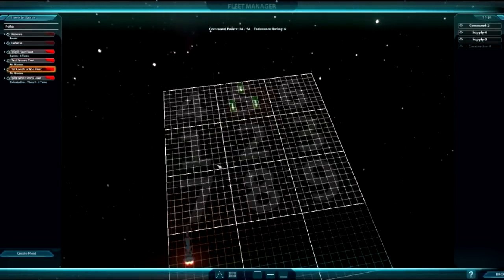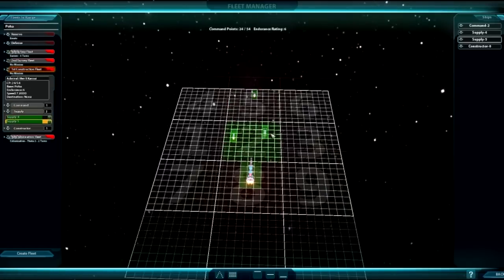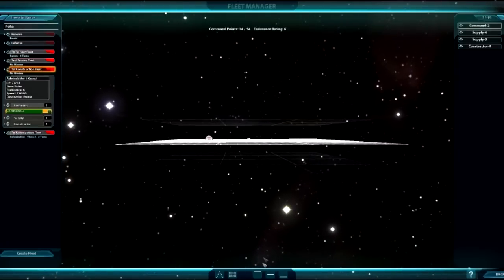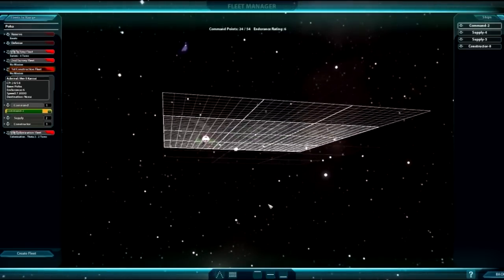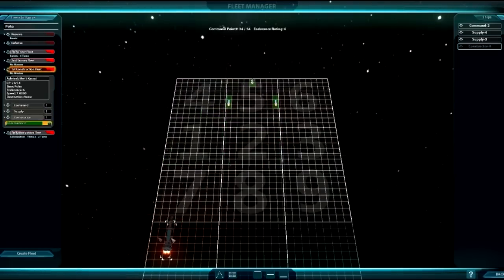Over here you can set up where your ships are and how they're arranged — this is the formation they will be in when the battle screen starts. You can have pre-defined formations down here. There are actually three different planes: the top plane, the lower plane, and the default middle plane. Ships that are over here on the side are automatically out of the fleet formation, and when the battle starts the game will automatically put them somewhere. It's in your best interest to put your valued assets in the back and have your warships out front.